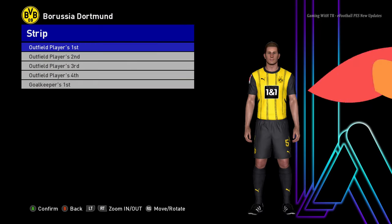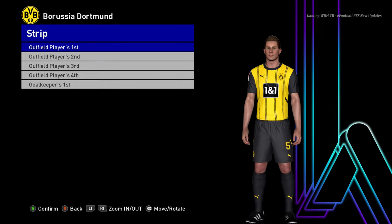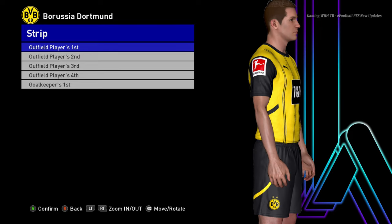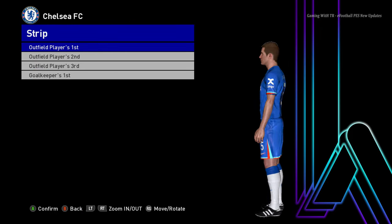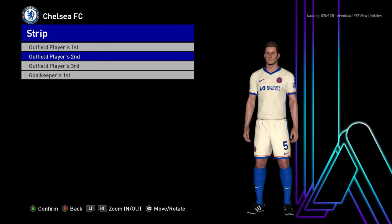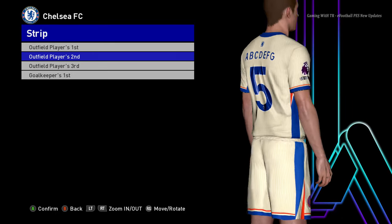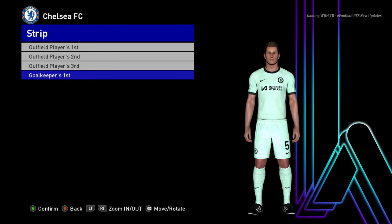Let's go for the next team. Here is Borussia Dortmund — this is the home jersey. Let me show you from the zoom so you can see the texture and the design. Let's go for the next team — here is Chelsea. This is the home jersey of Chelsea, and here is the away version. Oh, that's cool — the color is pretty cool and the design is pretty cool.